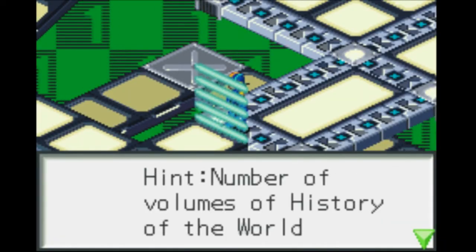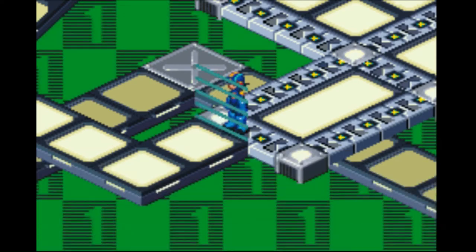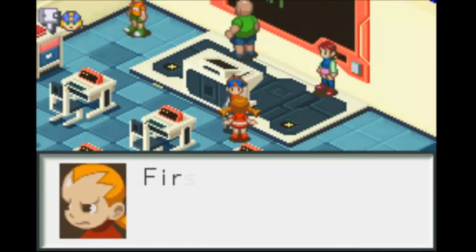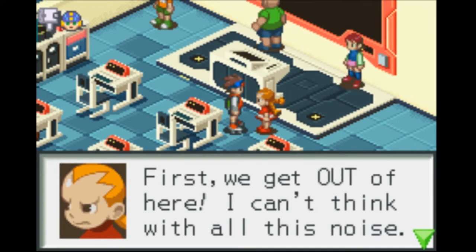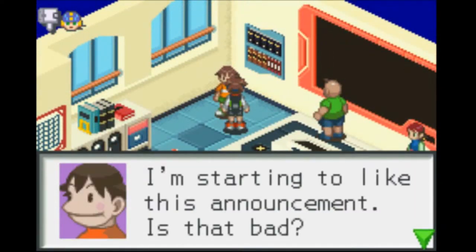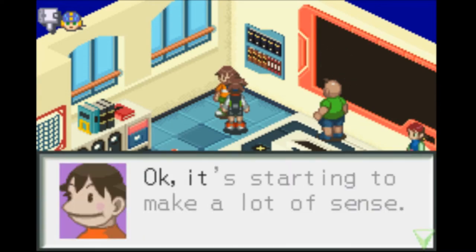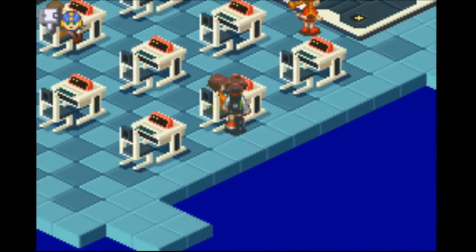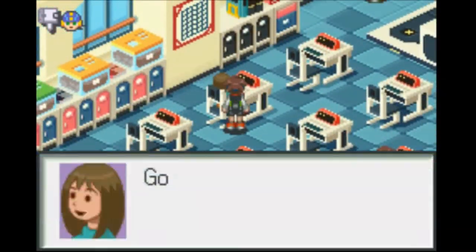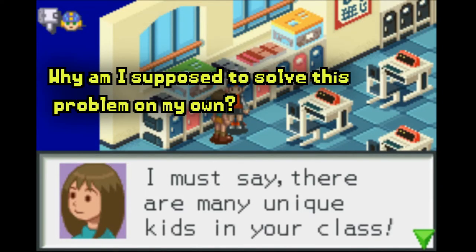'Library data for preservation — password hint: number of volumes of History of the World.' I need to find how many volumes of History of the World there are. I'm stuck — the hitbox there is really wonky. 'First, we get out of here — I can't think with all this noise.' 'I'm starting to like this announcement — is that bad?' 'Yes, I thought so.' 'Good job with the locks.' 'Are you guys hypnotized? I can't seem to stand.''